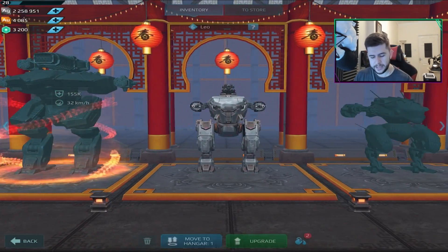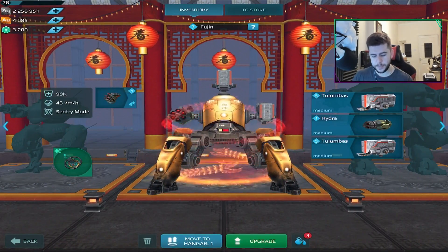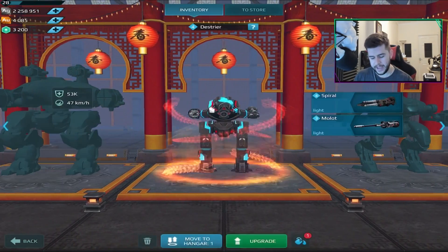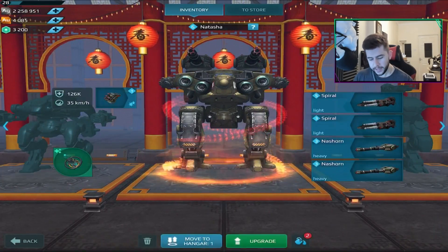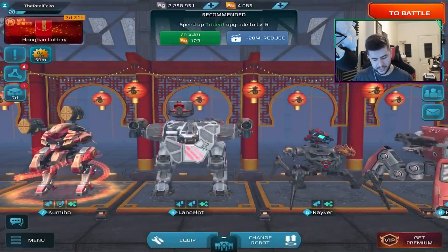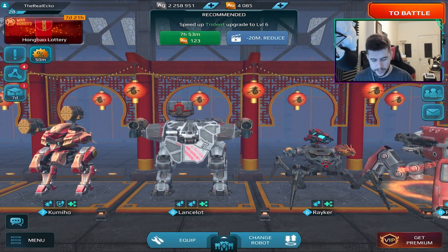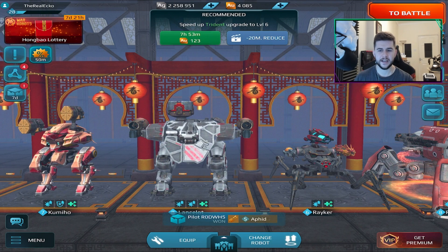I noticed that a well-maxed Leo is actually a pretty decent robot with Magnums on. That's kind of where I'm at right now — I'm level 28 and starting to push to the higher levels. Something I've noticed personally is that I really don't have any maxed-out robot, and that is definitely something I need to focus on. So if there are any robots I've passed that you reckon should be in my main hangar, let me know in the comments. Let me know what I should switch and what weapons I should be using.